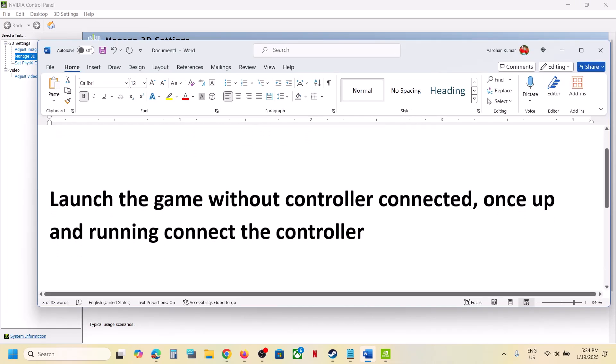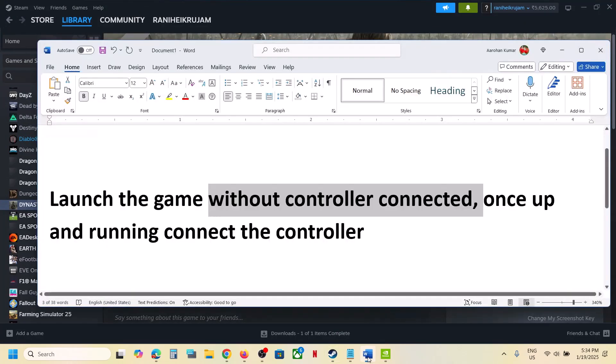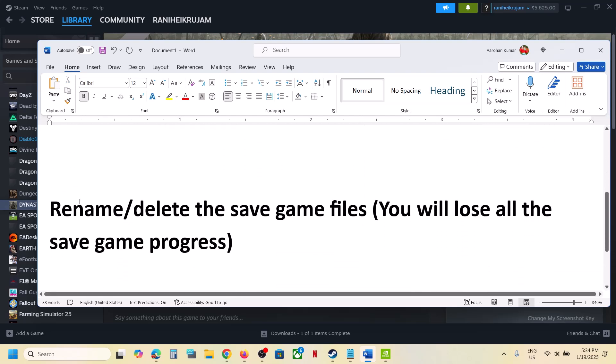The next step is to launch the game without the controller. First, disconnect the controller. Once you disconnect the controller, launch the game and once the game is up and running, connect the controller and then check.